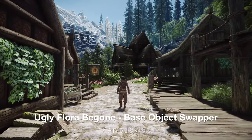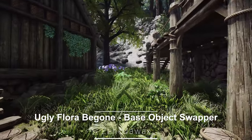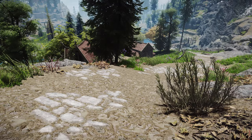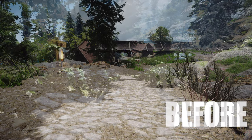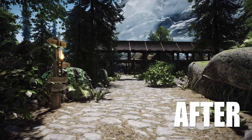Next up is Ugly Flora Be Gone, Base Object Swapper. This mod is a simple one that removes all unsightly and oddly-placed plants in Skyrim using the Base Object Swapper. It cleans up the Skyrim environment by getting rid of plants that often stick out unnaturally or look quite messy. Additionally, since it removes some plants, it can slightly improve frame rates.